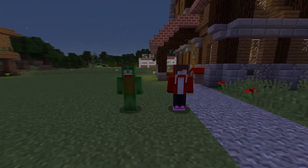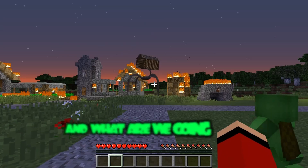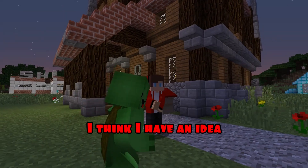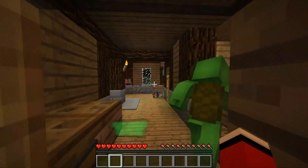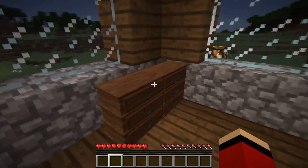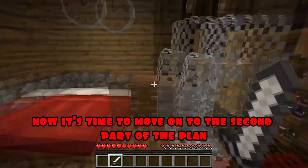What the? How is this even understood? This is just ridiculous nonsense. And what are we going to do, JJ? Think about it — I think I have an idea. Follow me, Mikey. We need to take all the weapons we have. That's right. I think I should have a sword somewhere in my dresser. Yeah, and here it is. Now it's time to move on to the second part of the plan.